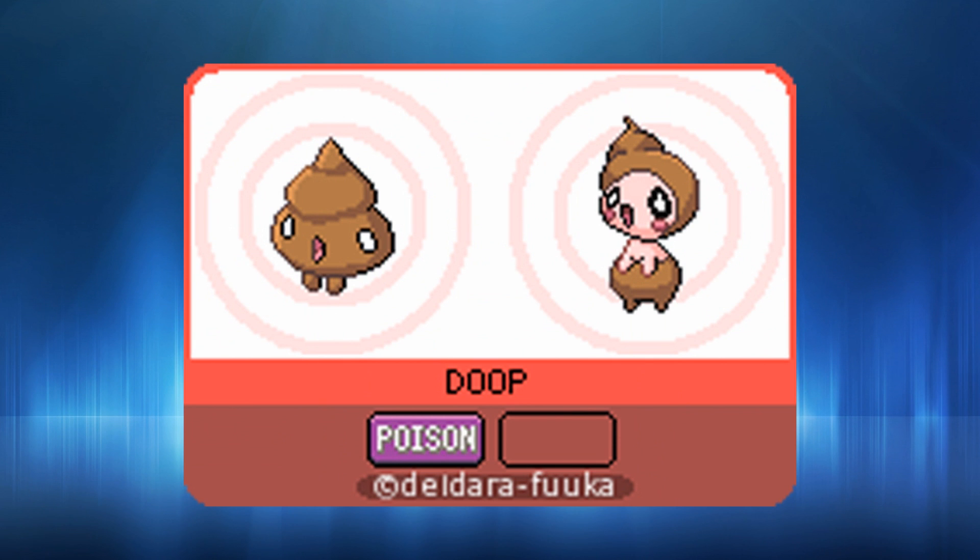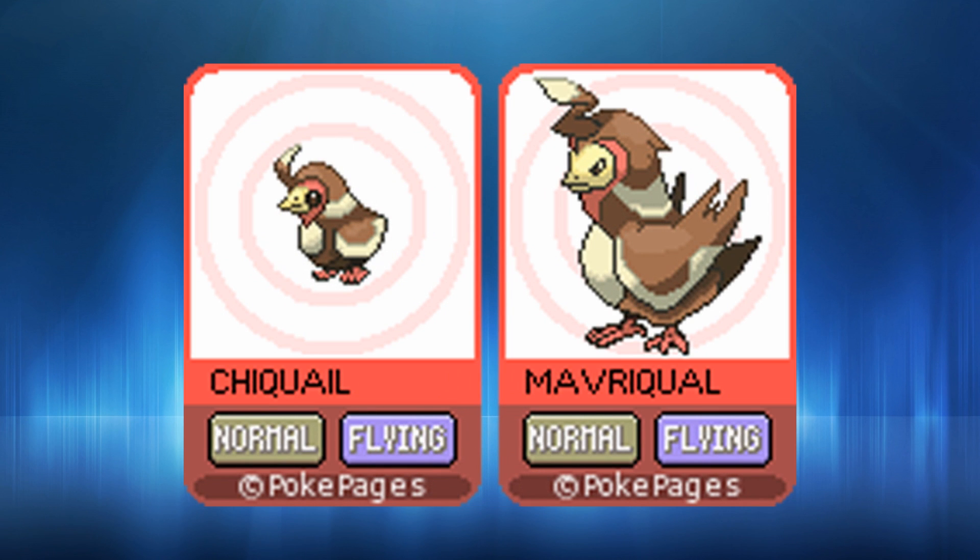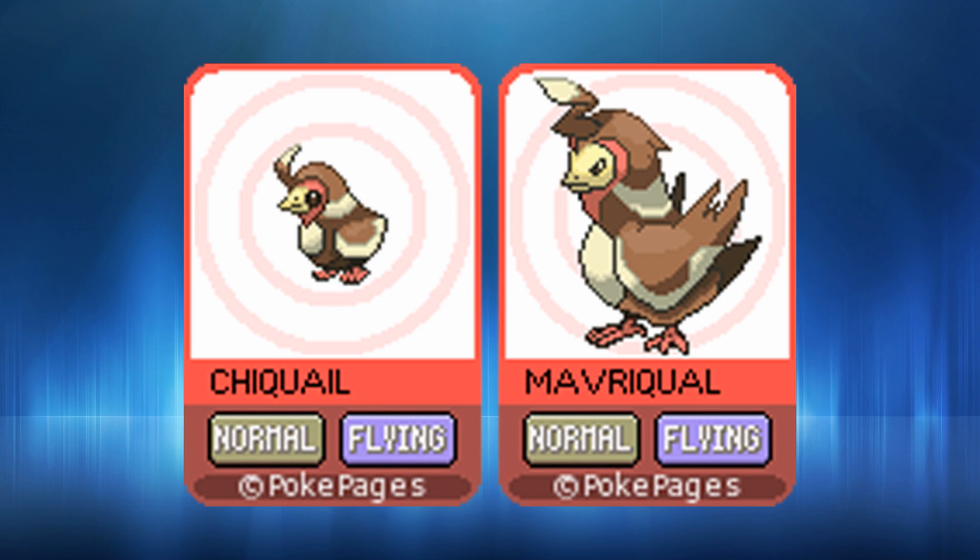Next up we have Dupe, a poison type — I don't even need to tell you what it's based on. It seems to have two forms; I'm guessing they switch depending on health points maybe, though the creator doesn't give any clear indication on screen. Then we have the normal-flying line for this region — a small two-stage like in Generation 3 — Chiquail and Mavrakul. Both normal-flying types, similar to the Taillow line. They're based on quails, and I'm liking the design of them, especially Chiquail.